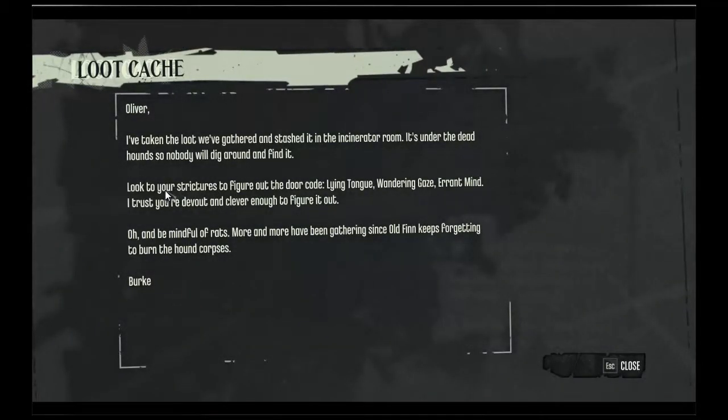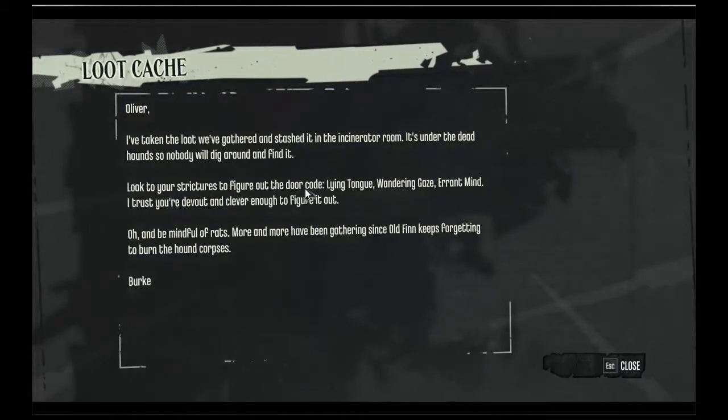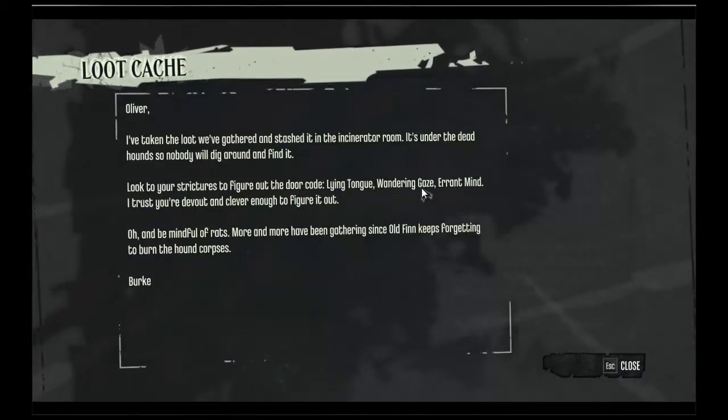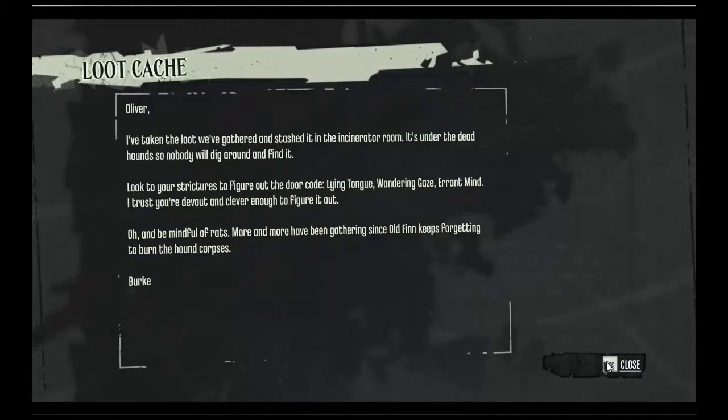The note says: look to your strictures to figure out the door code. Lying Tongue is number two, Wondering Gaze is one, and Errant Mine is seven. So the combination is two, one, seven.